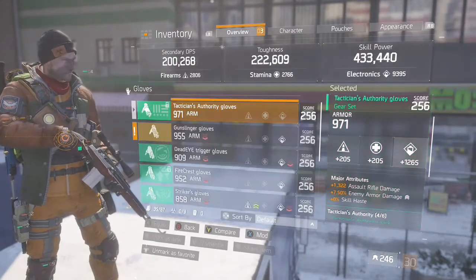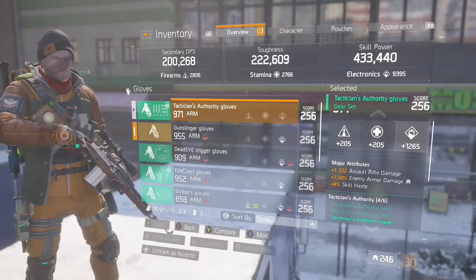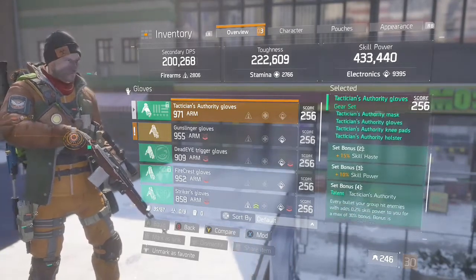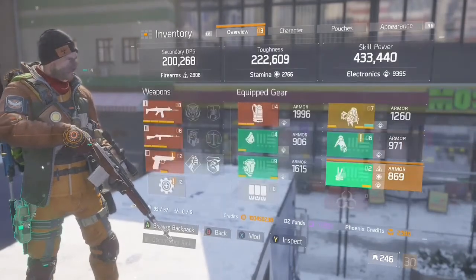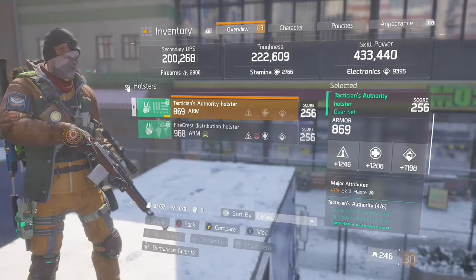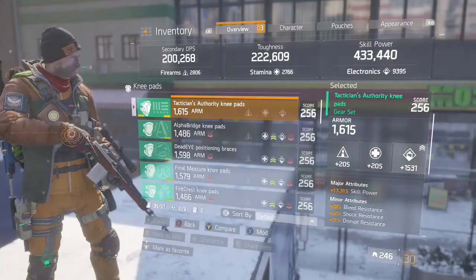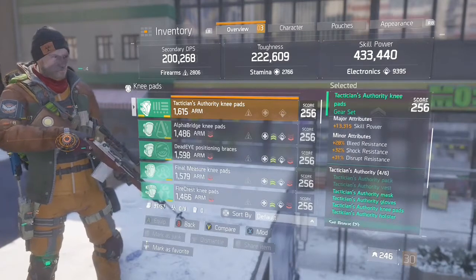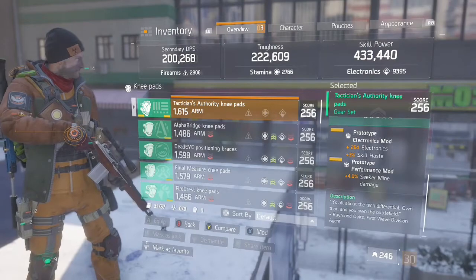Onto the gloves — the gloves are again rolled enemy armour damage, and we've got skill haste on there as well. Onto the holster — it's a bit of a lame one so I'm looking to get it a bit better, but it's rolled skill haste and it's got seeker mine damage mods in there as well. Onto the knee pads — we're on skill power and we've got a seeker mine damage mod and an electronics mod with skill haste.